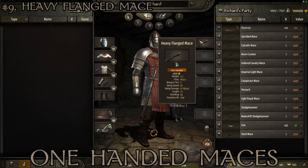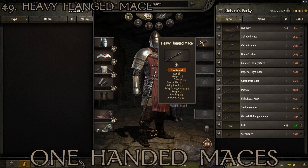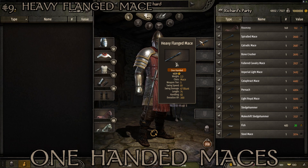Some maces are somewhat common in Battanian or Sturgian territory, or even Khuzait, but way less common — probably as spoils of war. If you want to purchase maces from the start of the game, your best bet is Vlandia, then Aserai territory, then the Empire. The Heavy Flanged Mace has a weight of 2.3, tier 5, swing speed of 81, swing damage of 67, length of 74, and handling of 82.